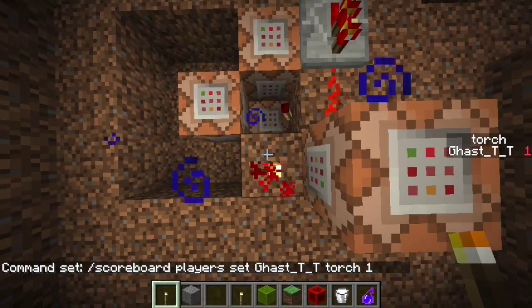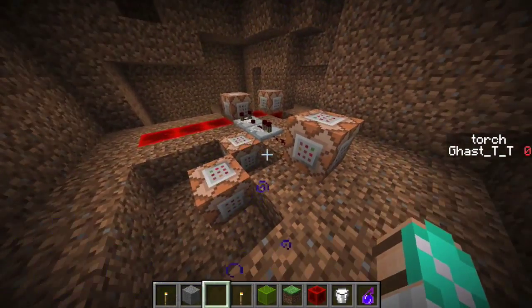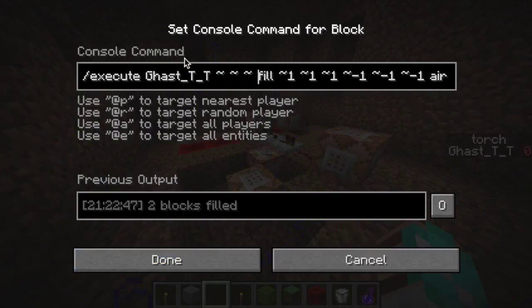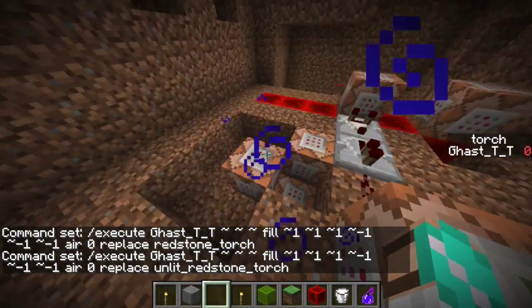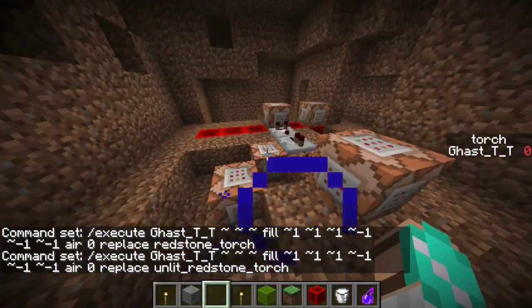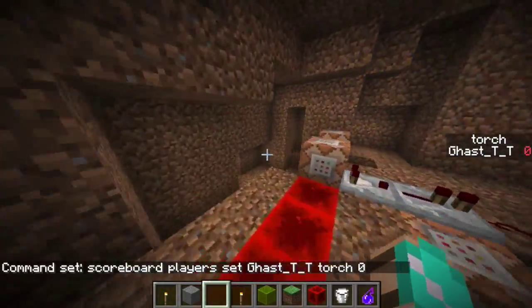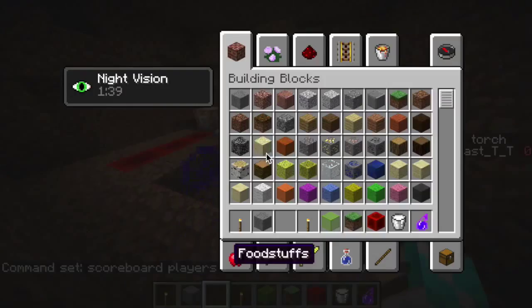When it's set to zero it executes more fill commands around me. These two are just the same one except one's for lit redstone torch and the other is for unlit, as they are two different types of blocks. This sets my torch score to zero so those other fill commands powering the torch system will not work.